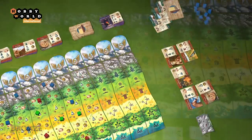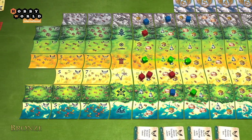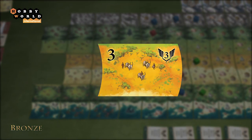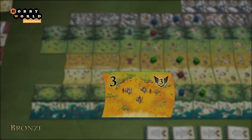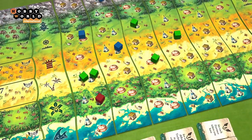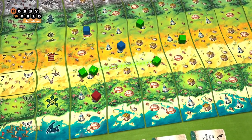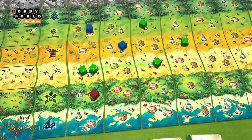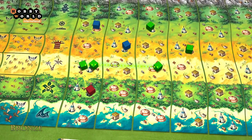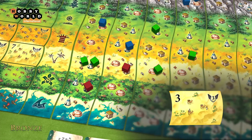As soon as a player builds a continuous line of three of their settlements in one terrain, they immediately receive the respective trade route token worth 3 victory points. The player does not receive the token if another player already holds it. A continuous line is one not interrupted by another player's settlements — unoccupied spots do not break the line. Even if the line is later interrupted by a competitor, the player does not return their token.